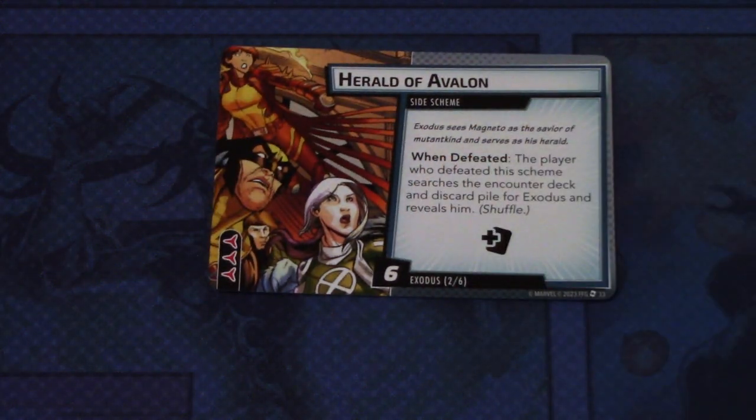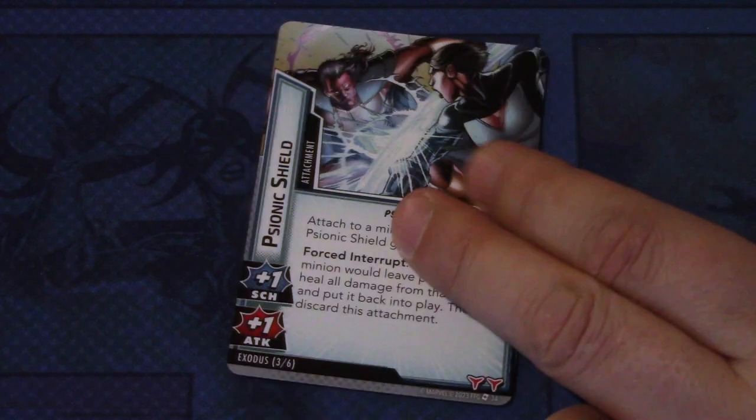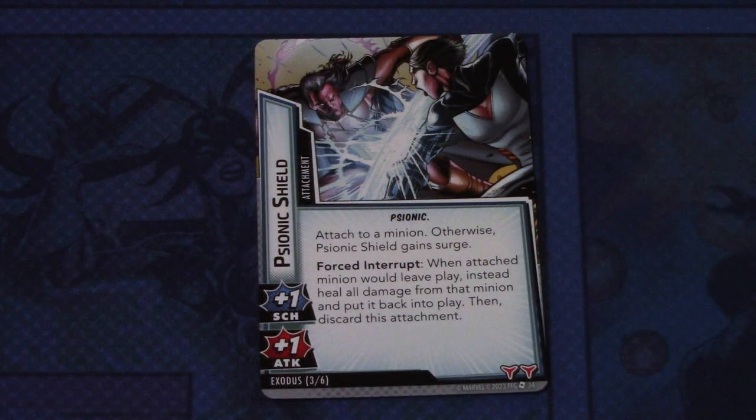Then we have the Herald of Avalon side scheme. When defeated, the player who defeated this scheme searches the encounter deck and discard pile for Exodus, reveals him, and shuffles. This has an extra encounter card symbol, comes into play with six threats, and has three boost icons — so you will see Exodus a lot if you use this modular set. There are also two attachments — the Psionic Shield, attached to a minion. Otherwise, Psionic Shield can surge. Forced interrupt: when the attached minion would be defeated, instead heal all damage from that minion and put it back into play, then discard this attachment. It gives plus one scheme and plus one attack, and has two boost icons — a really nasty attachment that will keep a minion in play for a long time, and you might end up getting multiples.